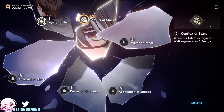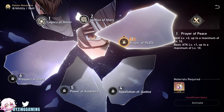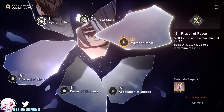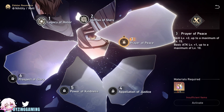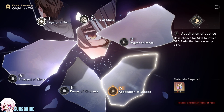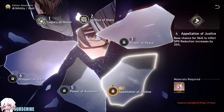Conflux of Stars: when his talent is triggered, Weld regenerates three energy. Prayer of Peace: skill level plus two, up to a maximum of level 15; basic attack level plus one, up to a maximum of level 10. Appellation of Justice: the base chance for skill to inflict speed reduction increases by 35%.